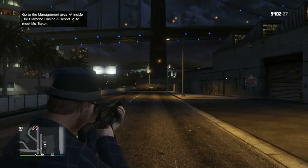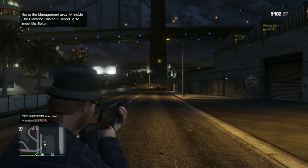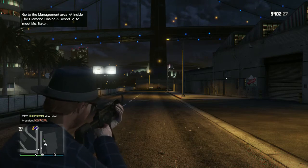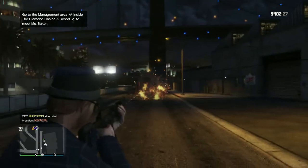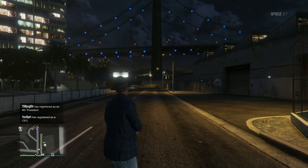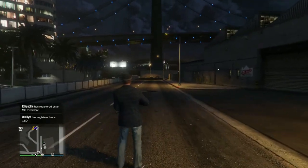So you then use the left pointing button on the D-Pad while aiming, and ta-da! That is how you throw a grenade while aiming in GTA Online. That is all I have for you today, this is Nerd Network Gaming.